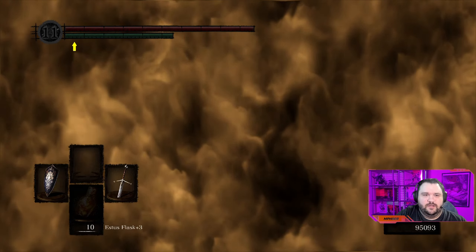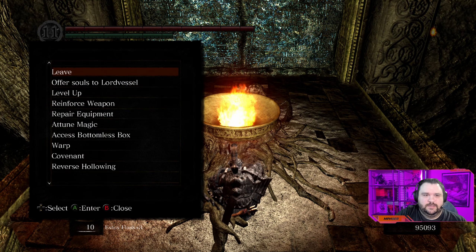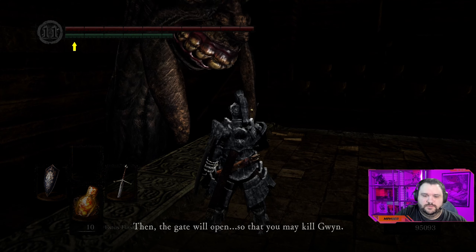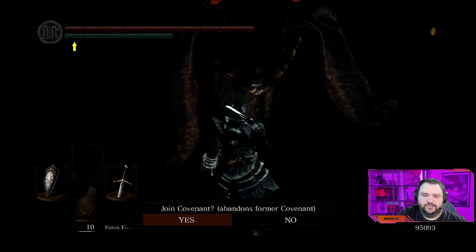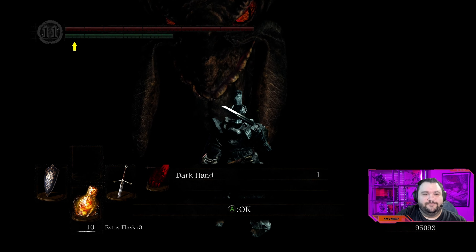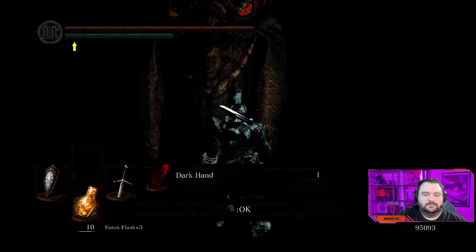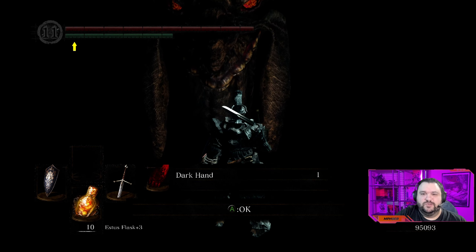Kaathe will tell you about his goal and about Frampt who wants the light ending. Go ahead and say yes to him — he's going to eat you and take you over to where we can drop the Lord Vessel. This is actually the Kiln of the First Flame — the final area of the game — however, we've got to go get a lot more souls to fill the Lord Vessel. We'll go ahead and place the Lord Vessel, which also becomes a safe point. Before you do this, make sure you've done the Forest Hunter stuff from the last episode, because doing this abandons that covenant and incurs a sin you'll have to have Oswald of Carim absolve.